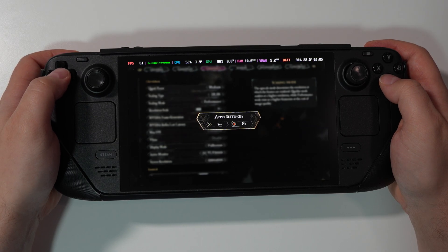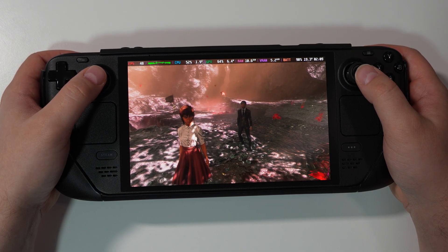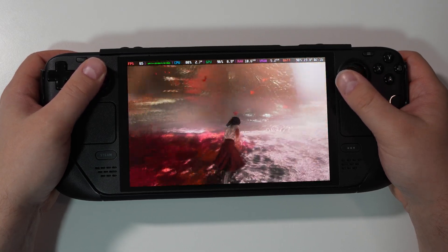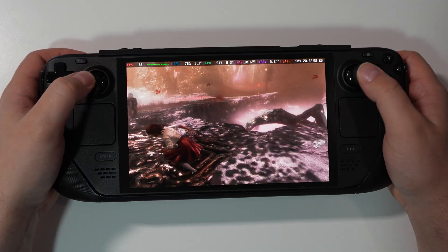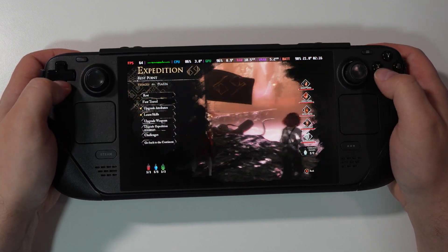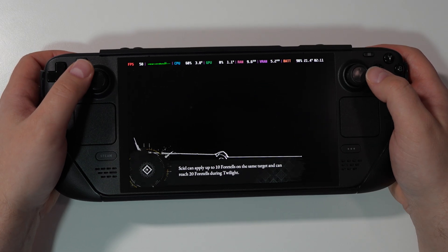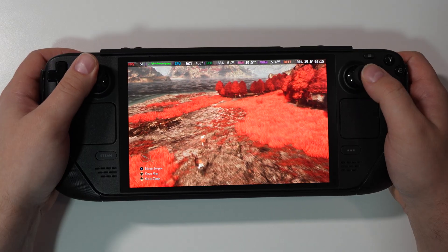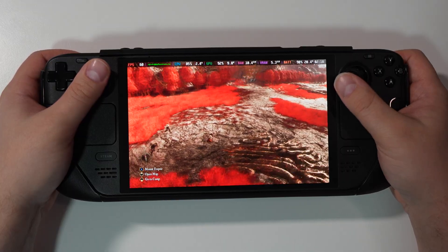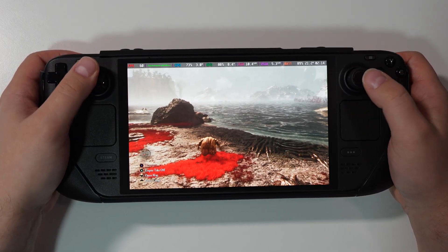Let's go back to DLSS Performance with Medium settings and frame gen on. We're at 66-69 FPS — now it's absolutely playable, latency barely noticeable. Let's go to the continent area, which I believe is the most demanding place in the game. We're getting 39 FPS without frame gen kicking in, then 56-59 with it. A little more latency here, but this area is absolutely fine.